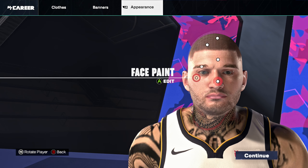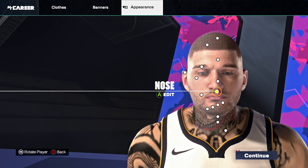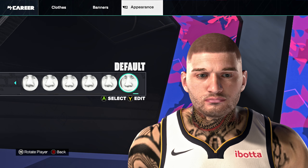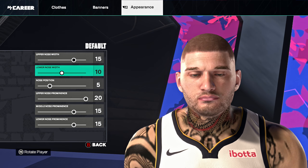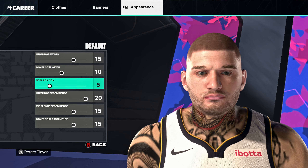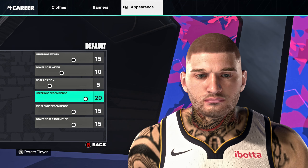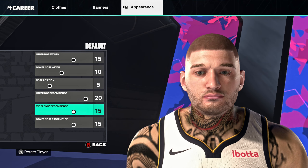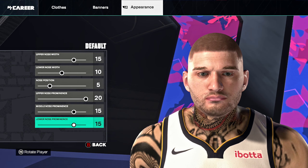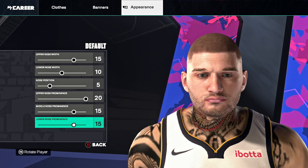Moving on to the nose: default nose, upper nose width 15, lower nose width 10, nose position 5, upper nose prominence 20, middle nose prominence 15, lower nose prominence 15.